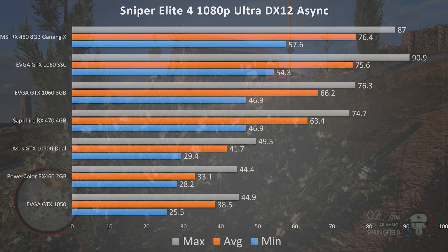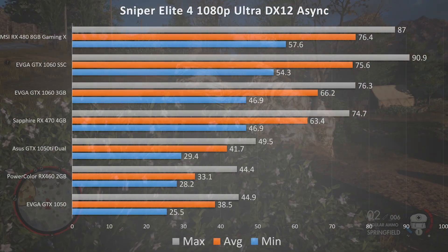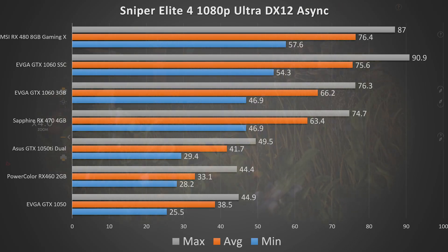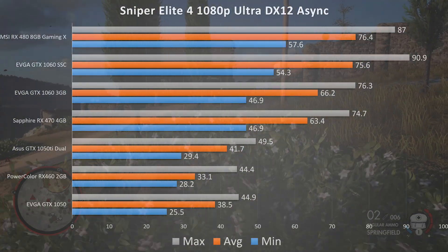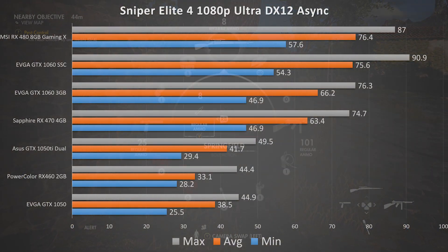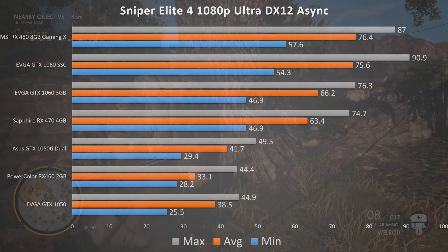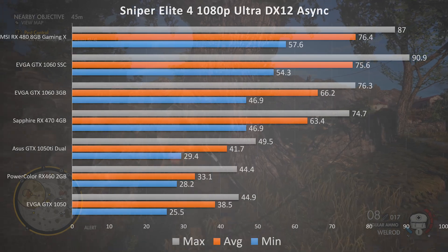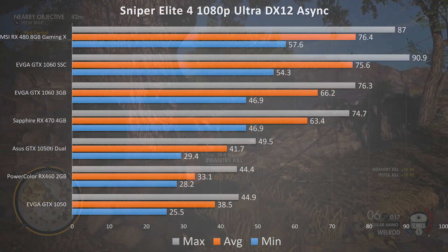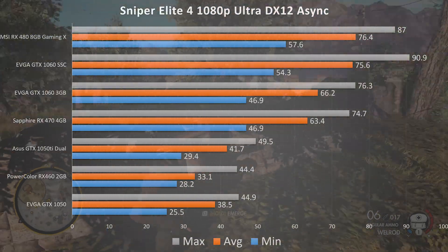Now that we've gone through all the settings, let's talk about which graphics card from the Pascal or Polaris line you may want to be picking up. We have everything from the GTX 1050 all the way to the GTX 1060 and its AMD competitor. The GTX 1050 has a minimum FPS of 25, an average of 38.5, and a max of 44.9 — so about 45 on the max and the average is playable. Unfortunately, since the mins dropped below 30 FPS, I'm going to recommend turning settings down to get a reasonably playable experience on this roughly $100 card.